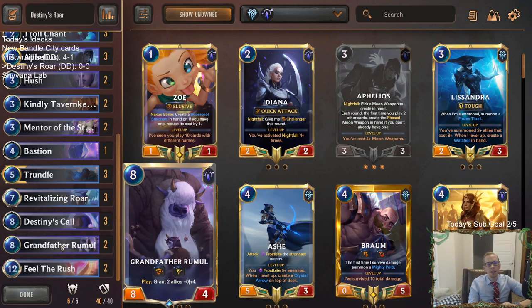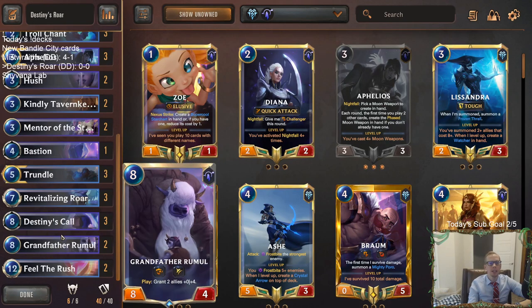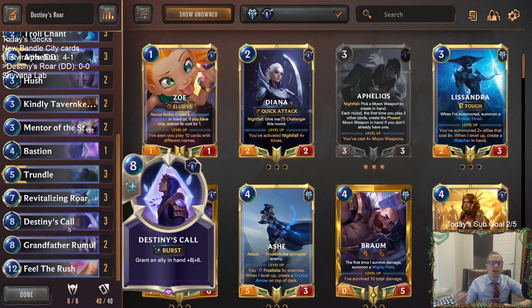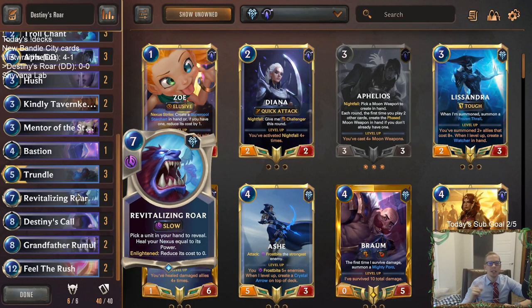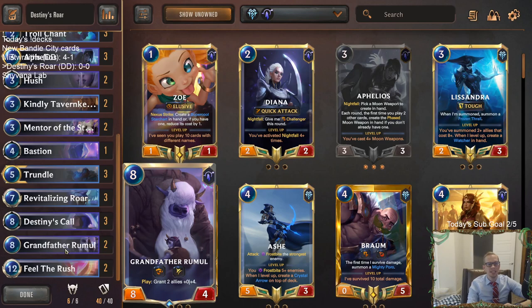We have two main targets for Destiny's Call. One is Grandfather Ruumul - basically a big Ruin Runner. It's got Overwhelm and Spell Shield, just like Ruin Runner, with 8 power and 4 health. If we put Destiny's Call on it, give it plus 8, plus 8, now it's a 16/12 Overwhelm Spell Shield. That's pretty crazy. Then we can Revitalizing Roar, heal our nexus for 16, which is insane. We have to take the round off to play Destiny's Call, so we're going to be behind, and then we can reheal our nexus to stay alive - heal for 16 and play a 16 power Overwhelm and Spell Shield.